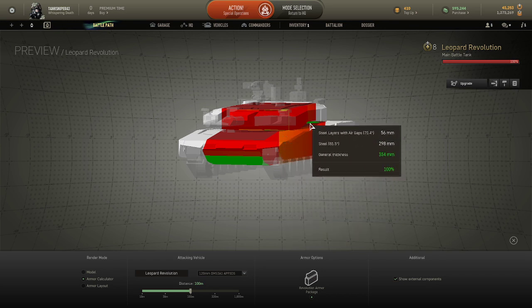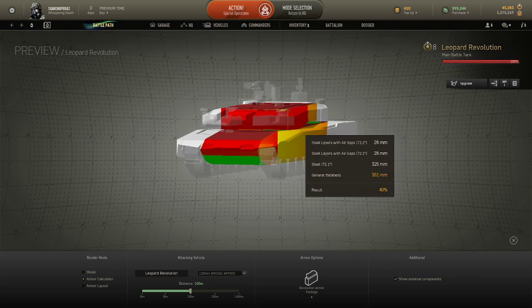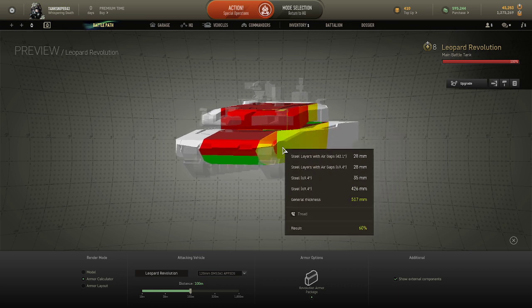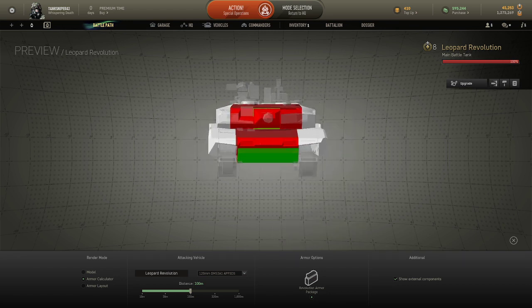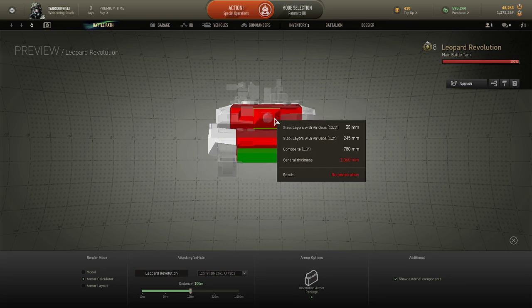But they may want to aim here. So if you're fighting a Leopard Revolution and you get to about here, shoot here, or try and flank him a bit more and then shoot like this area. But if you can't, well, you're just utterly screwed.